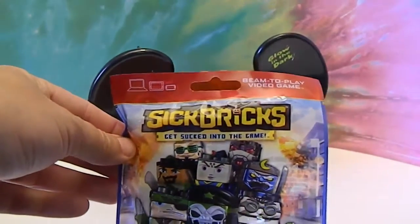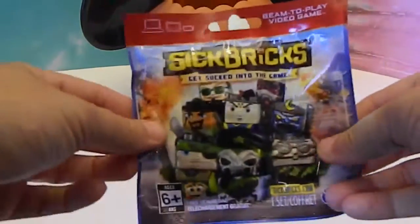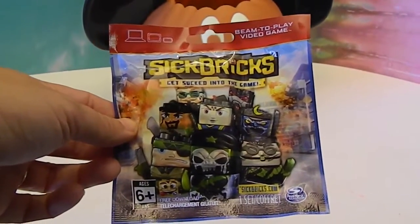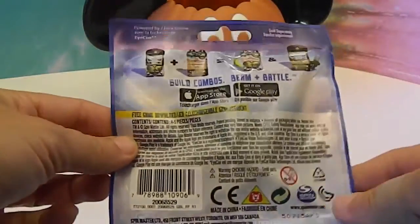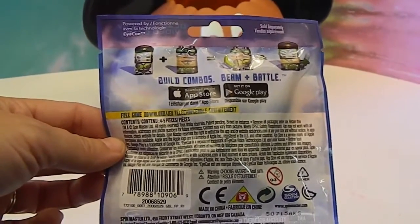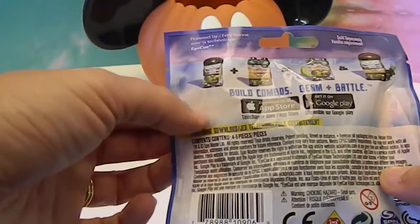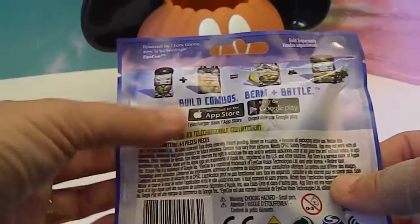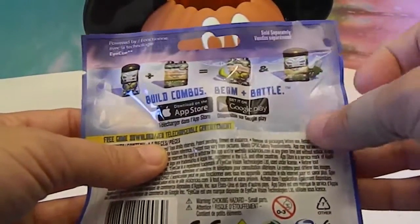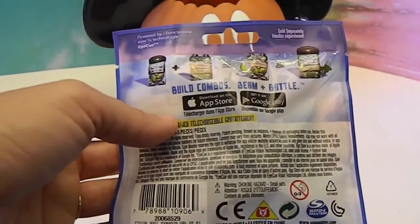New Sick Bricks! A new blind bag series of Sick Bricks. In the previous Sick Brick packaging there was a little window for you to look at, but look at the back — no window! I'll give you a hint: if you do not want duplicate characters, this area up here is really thin. If you push the character up, you can probably tell who you're getting because this bag material is kind of see-through. But if you want to be surprised, there's no window now.